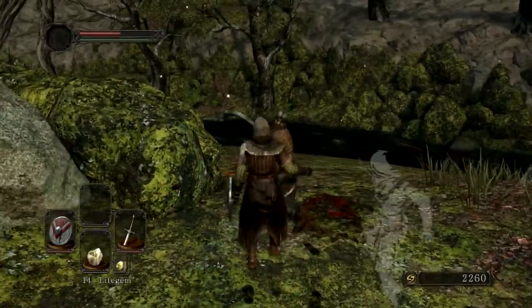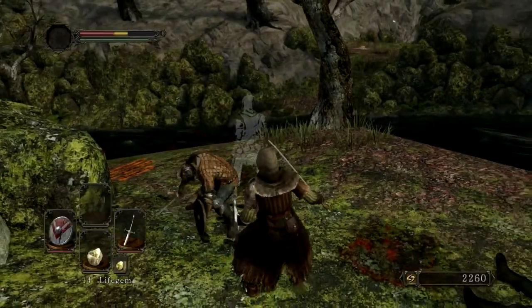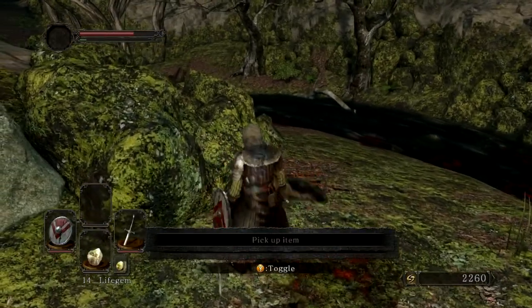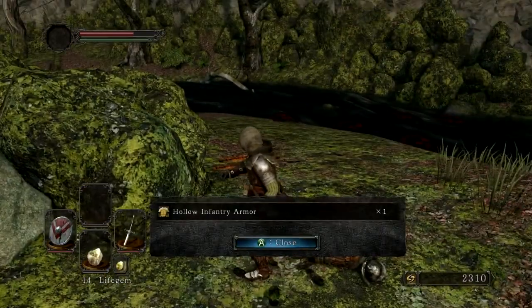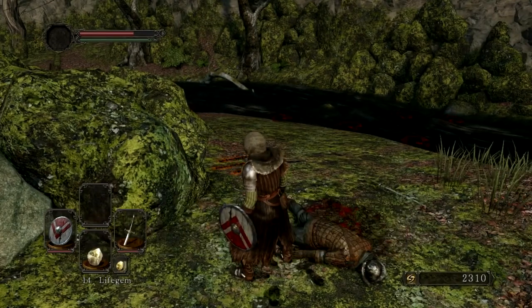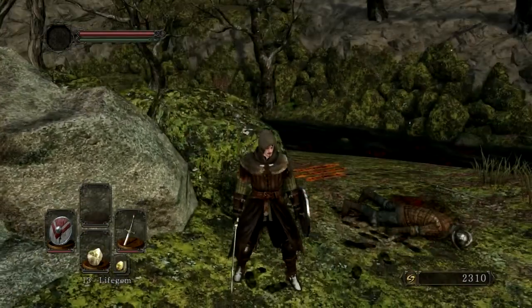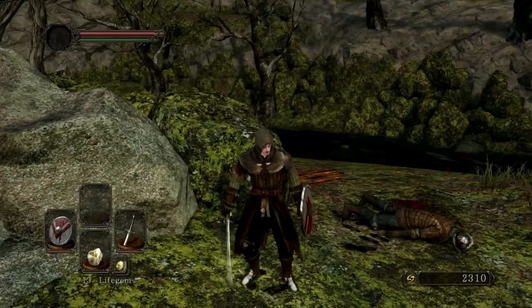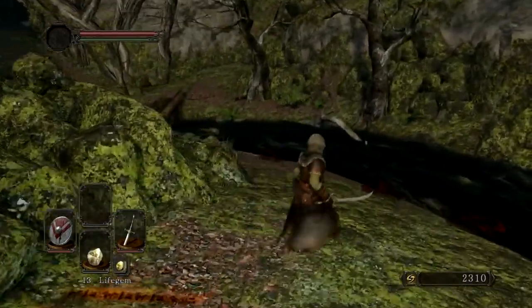Oh God, he's coming! Quickly! Block! Block! He tricked me! He did a feint! Get rekt! Boom! Dead! You are so spooky! Oh good, he dropped an item! Hollow infantry armor! Awesome! Let's see what this armor is all about. Is it better than my current armor? No! It is definitely a lot worse than my current armor. So, thanks for nothing, scrub!